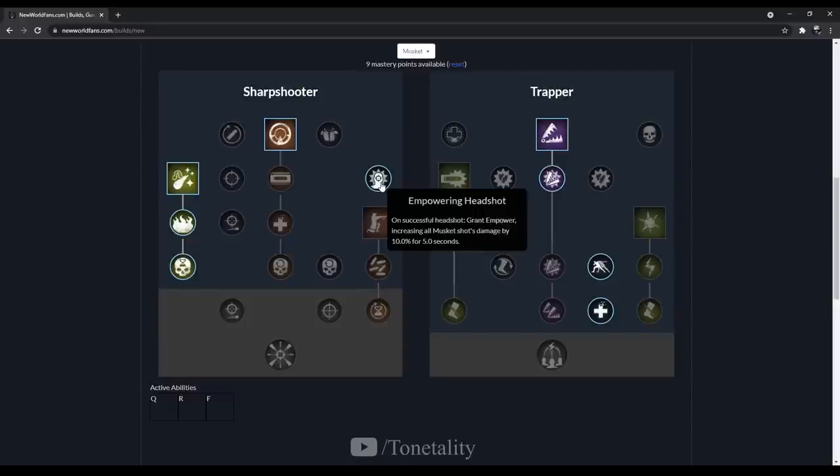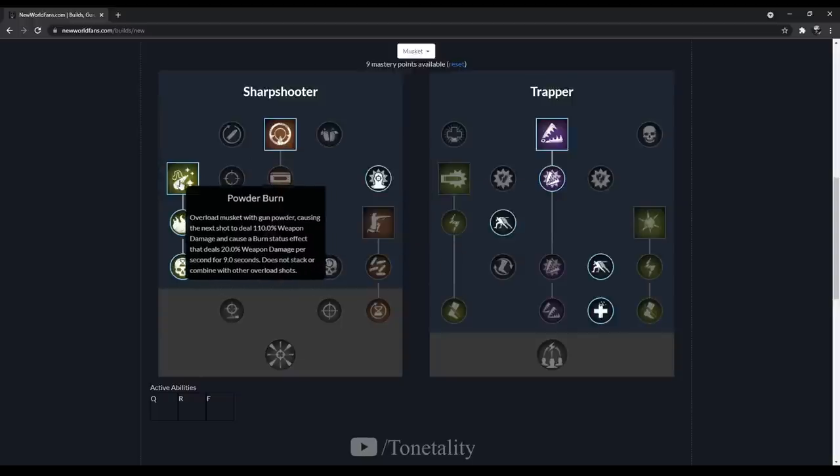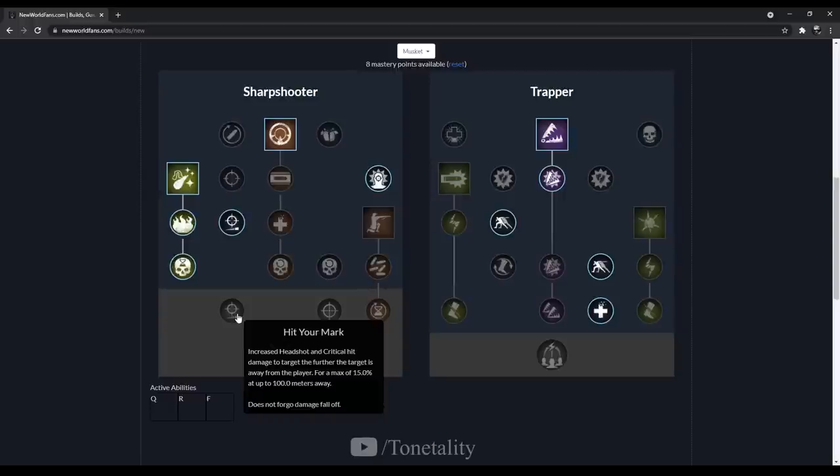This Empower buff applies to both your Power Shot and Powder Burn. Next we grab Ballistic Advantage — removes damage fall-off from standard musket shots on targets more than 50 meters away. If you're unaware, the further a target is, the less damage you do; this completely removes that. Then we grab Hit Your Mark — increased headshot and critical hit damage to a target the further it is from you, capping at a maximum of 15 damage at 100 meters away.